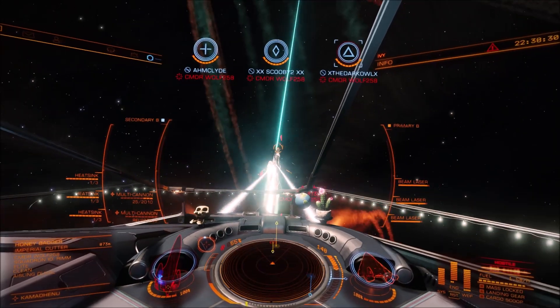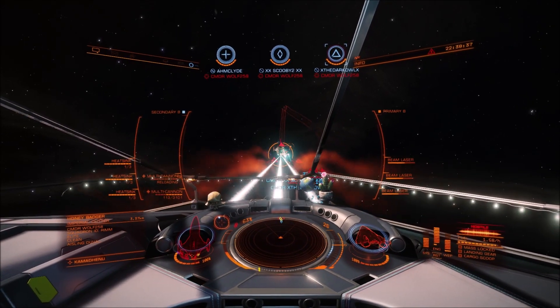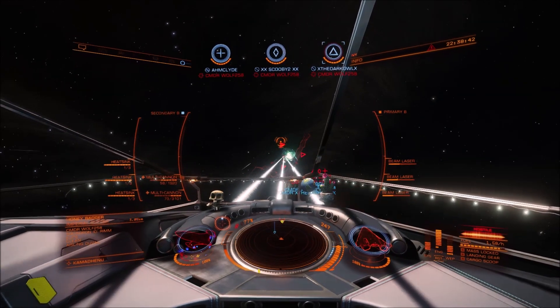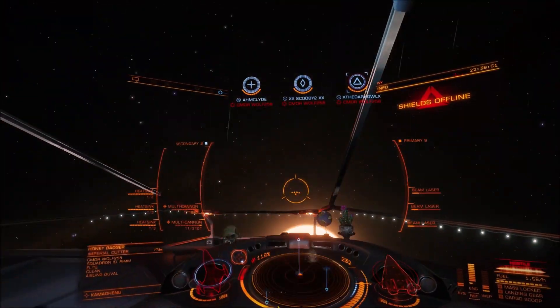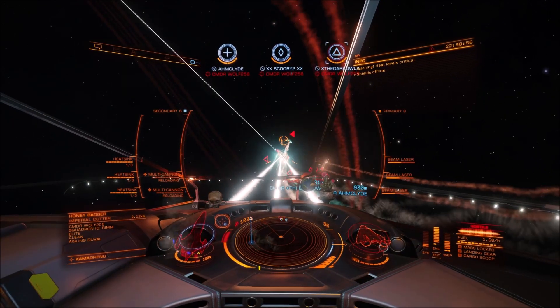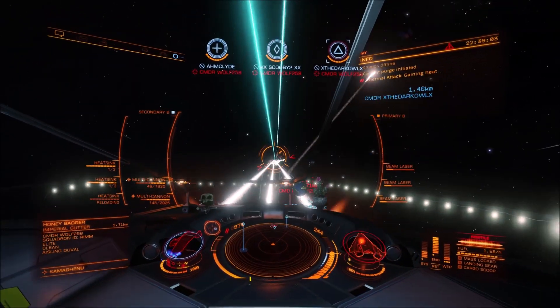The background you're watching me use is fixed beams — this is my bi-weave shielded fixed beam build, rebuilt recently for PvE stuff. But we were blockading one of the powerplay systems and I decided to use it. Luckily wolf turned up in a ship big enough that I can hit consistently, because I don't want to be hitting anything too small in this to be honest. This ship's really designed to just melt the shields on big ships. It was a bit of fun.